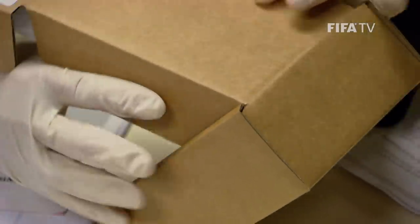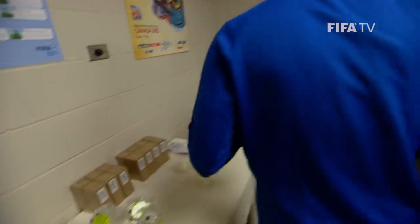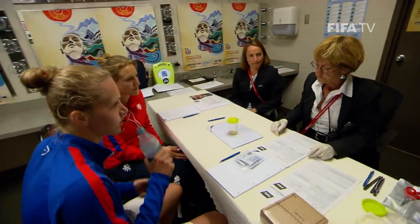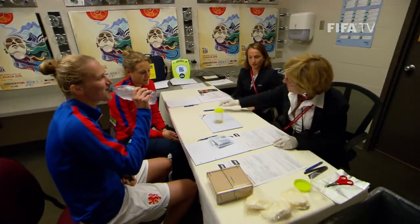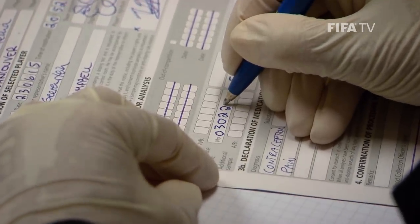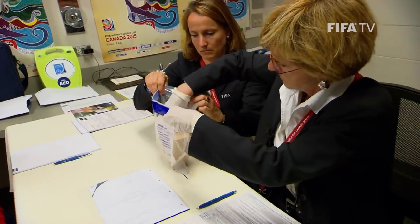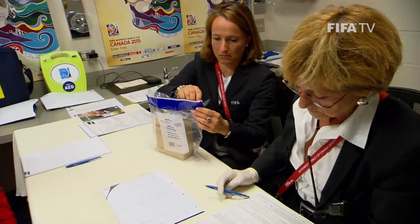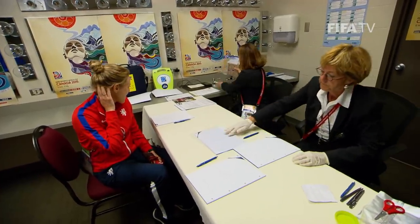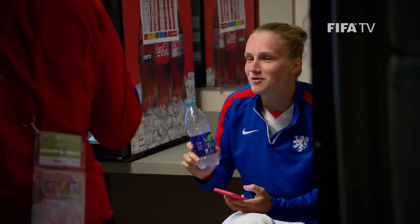Bottle A is returned to the original brown box and closed. The player is asked to select a partial sample sealing kit, which has its own identification number. The number of this kit is noted in the DCF. The kit is opened by the player. The brown test box with the partial sample and the temporary lid is placed into the plastic bag and sealed. The bag is placed on a table to the side and the player heads back to the doping control waiting room to drink more fluid.